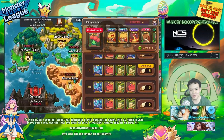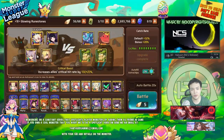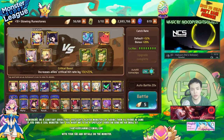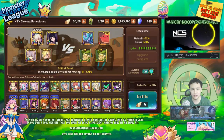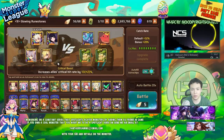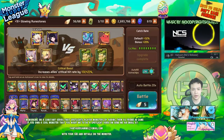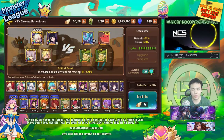Combining all those things together will yield the best results. You want to use three strong attacker-type monsters that can do lots of damage, and then just the one monster you're trying to get to max level. If that one monster is an attacker, I'd recommend you gem that attacker up first, because they'll also be able to deal some damage — just in case nothing else dies.